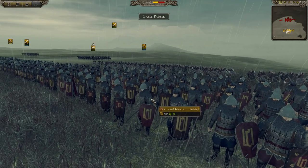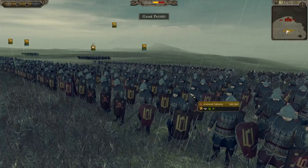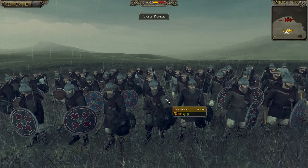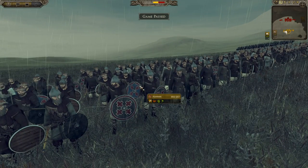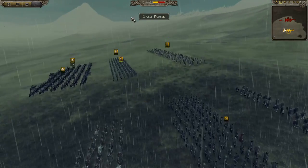Behind that is the crème de la crème of my Lithuanian infantry — about six units of armored infantry, the main core of my infantry build. Really, really strong, and I love their unique shields. Then behind that I have four units of axemen. They're not amazing, but they're cheap at only 500 gold versus 1,000 for my heavy infantry. They can be an annoyance by filling gaps or throwing javelins into the sides of enemies.